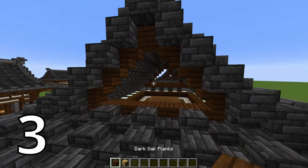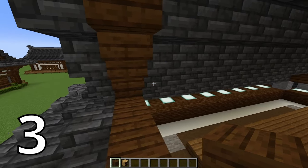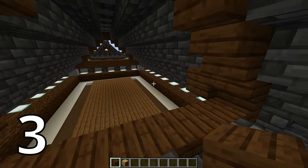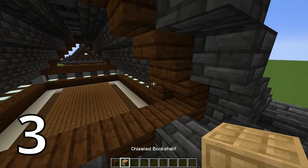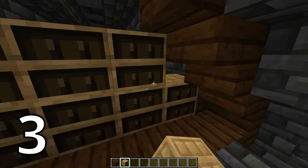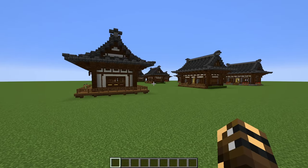The final option is super easy. Grab some dark oak planks and just behind that first dark oak stair — the one down the bottom — place in your dark oak plank. Then against that, place the fancy new chiseled bookshelves and fill in the entire area.